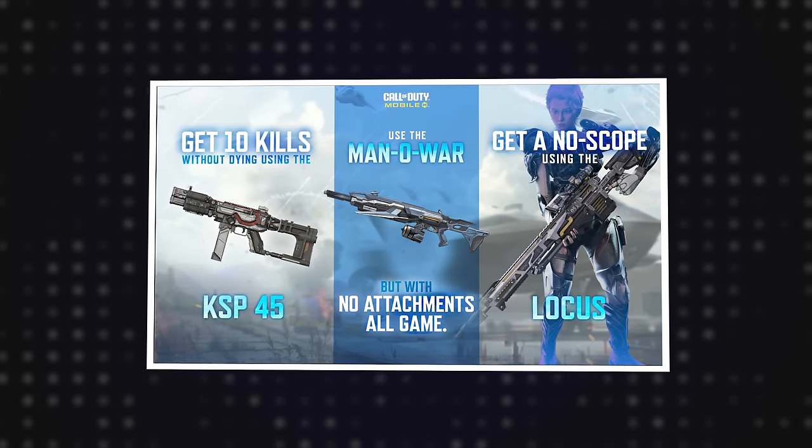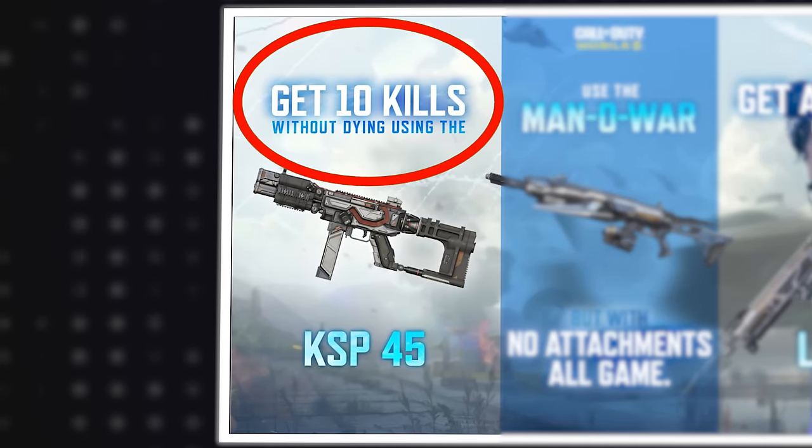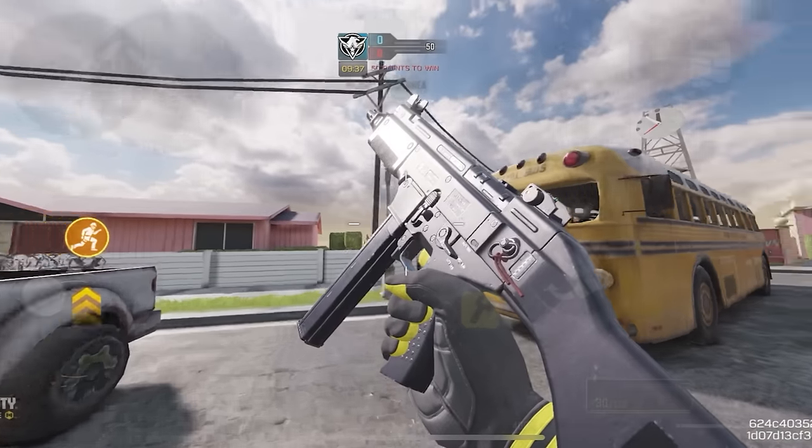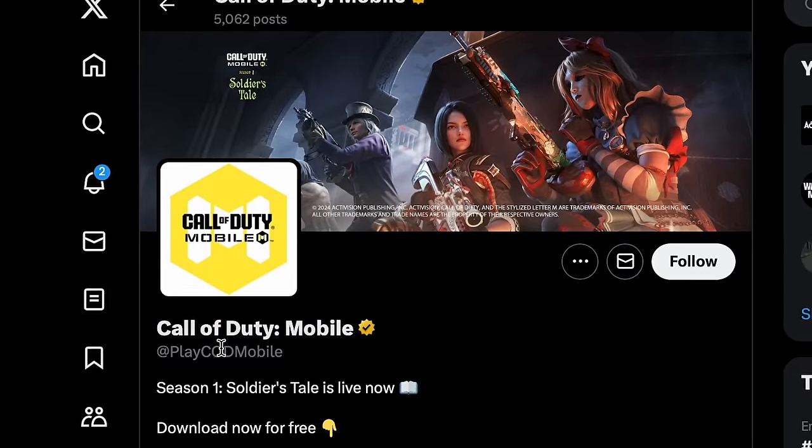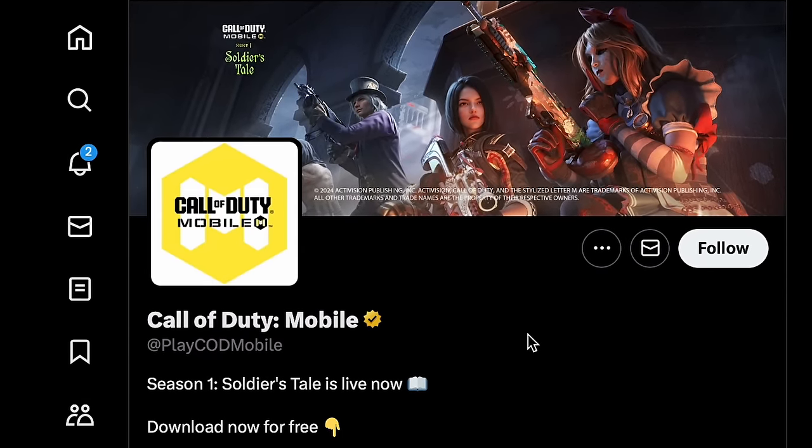A lot of people don't even know these giveaways happen because they don't follow COD Mobile on Twitter. And it's not like these challenges are hard either — for example, one challenge was to get 10 kills without dying using the KSP, which is pretty easy. So if you want some free COD points from COD Mobile themselves, stay up to date with their Twitter page and look out for new challenges they might post.